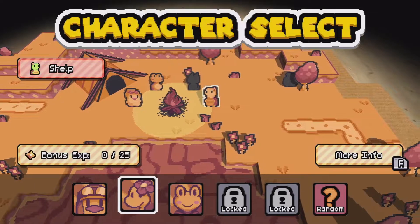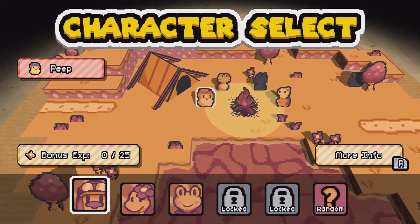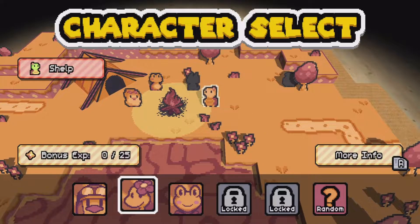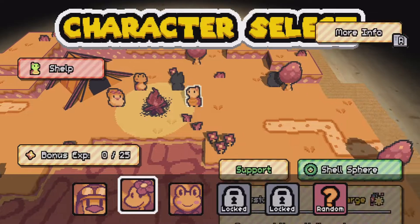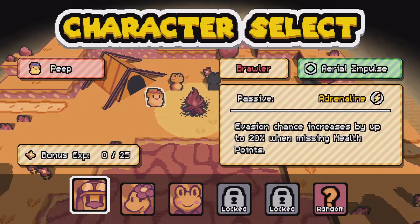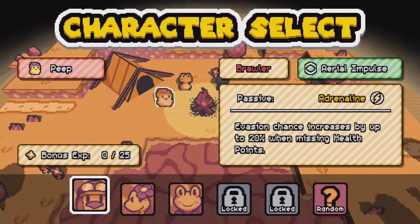Character select — we have Peep and Shelp. Shelp looks cute — is Shelp like a little turtle? Shelp is support, with shell sphere. Peep is a brawler. We probably should pick Peep so we can survive a little better.